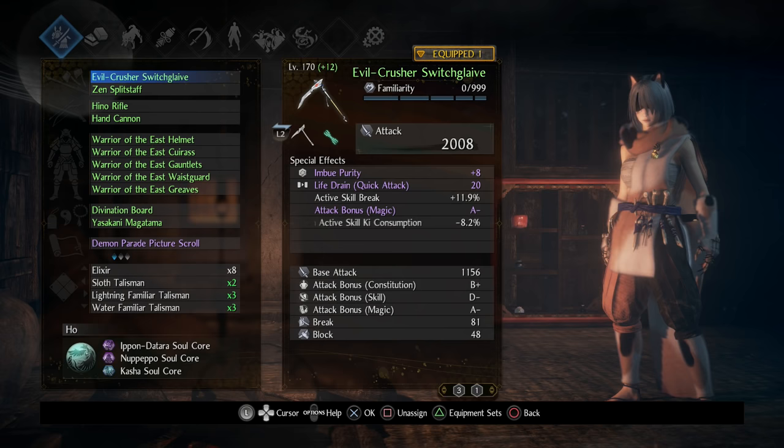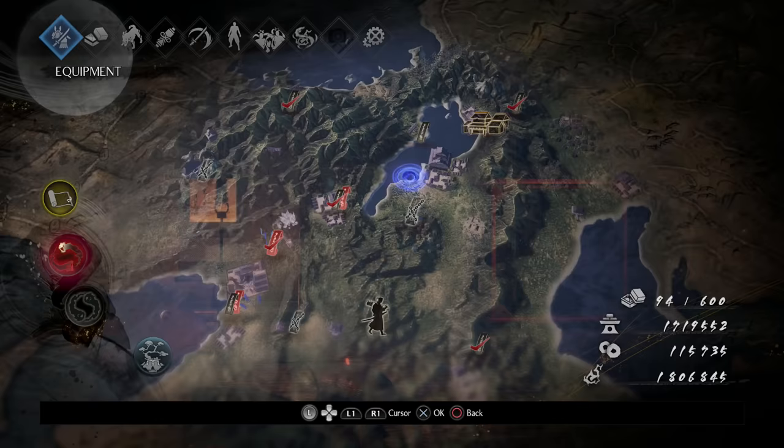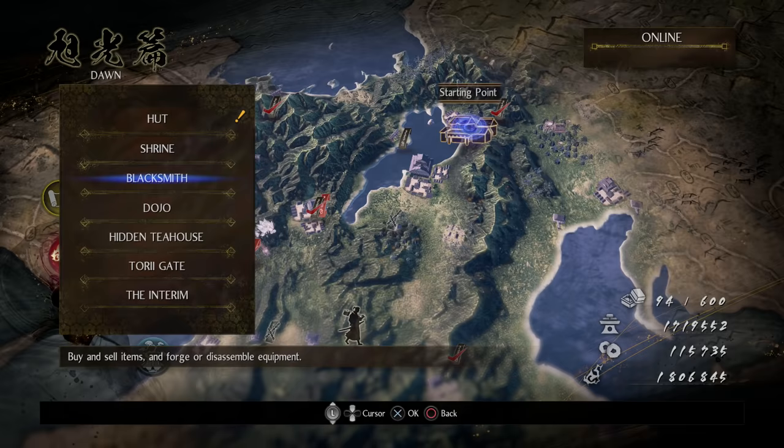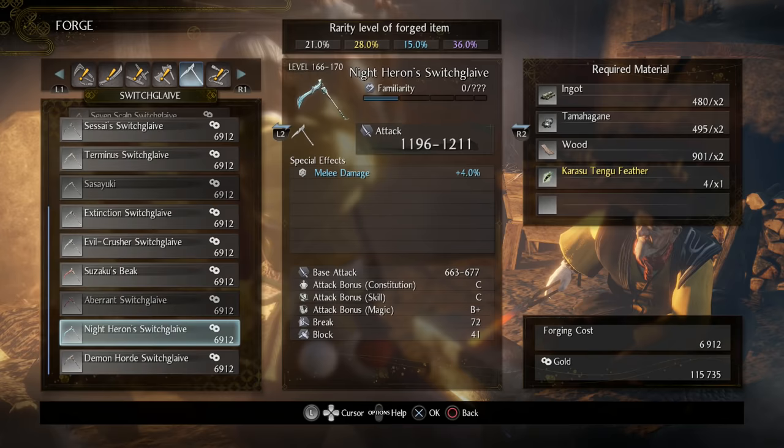For weapons, I recommend ones that have Imbued Purity — they come with that naturally. So even if your Talisman wears off, you still have the ability to apply Purity to the enemy. You can forge these fairly quickly — I don't think you even need to find a Smithing Text for the Evil Crusher, for example. I was able to do that with no problem.